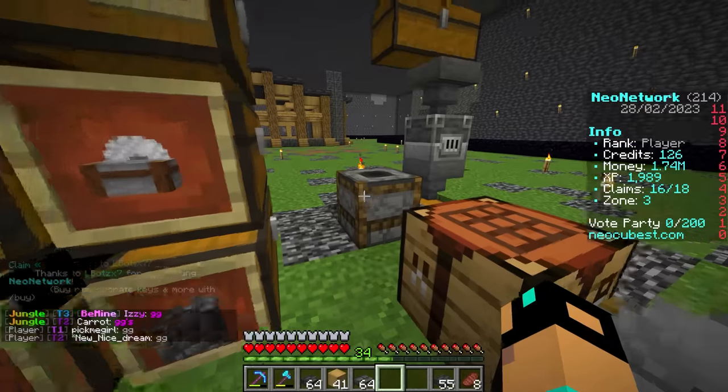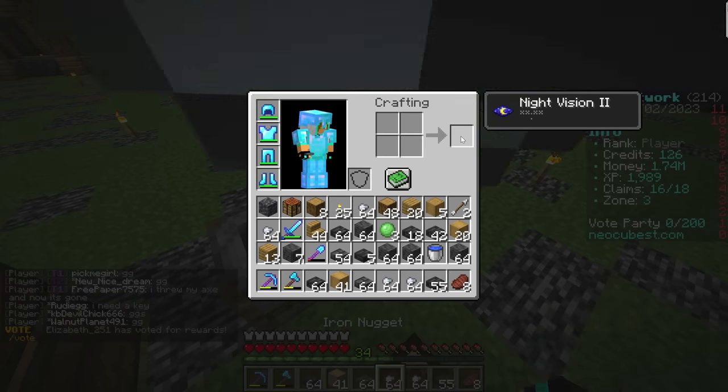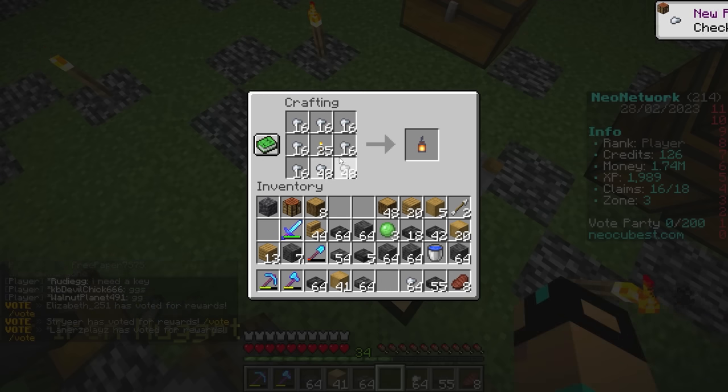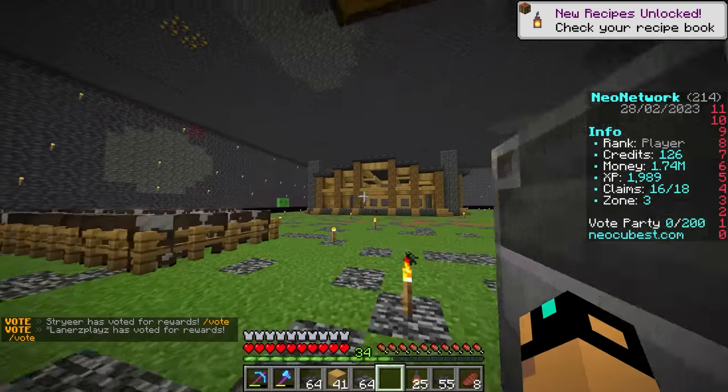Let's make some lanterns. We used most of our iron but we can still make a little bit. I think this is a pretty good base — it's literally an above ground base, just underground, which I think has a really cool factor to it.